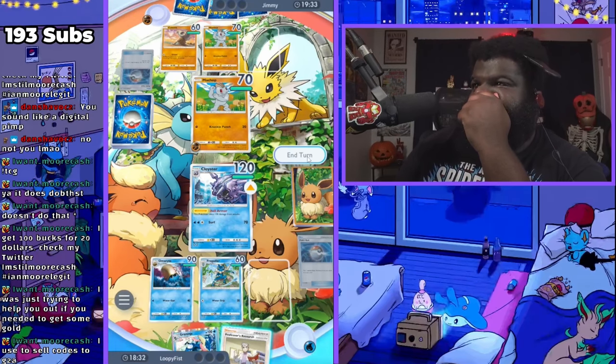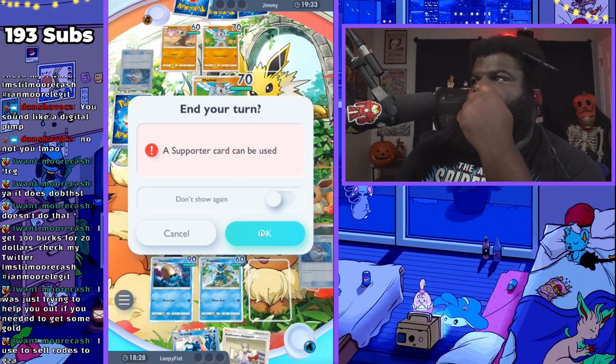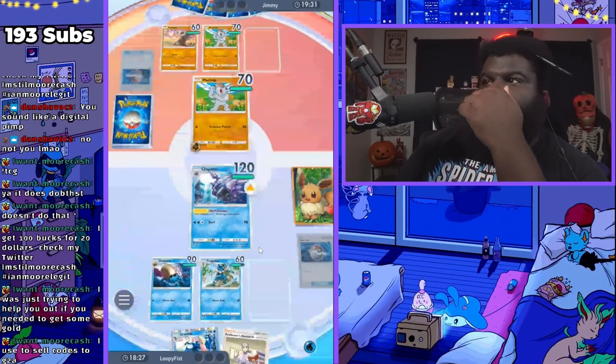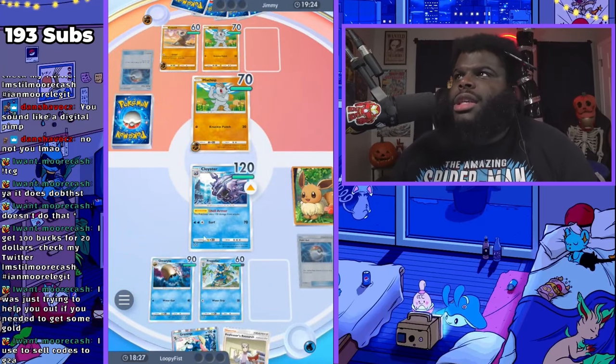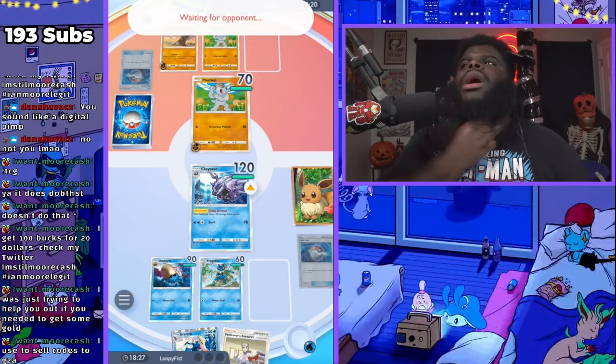I don't want to go in — I don't want to think I have the things I need, but Greninja is going to start dealing some damage next turn. He can't use Misty right now. I was using G2A for the North Korean gift cards — it's the only way I can get it right now.